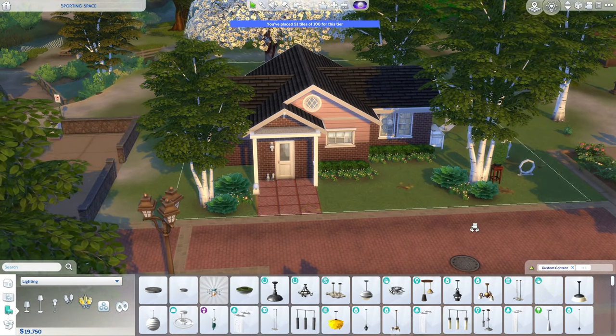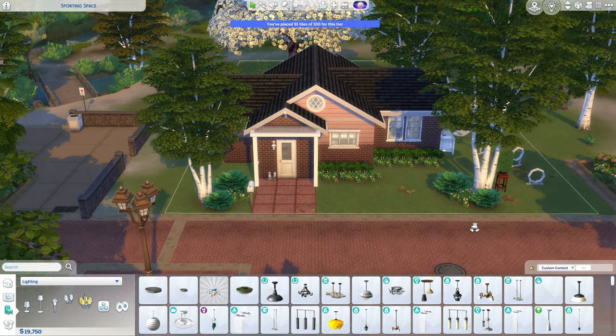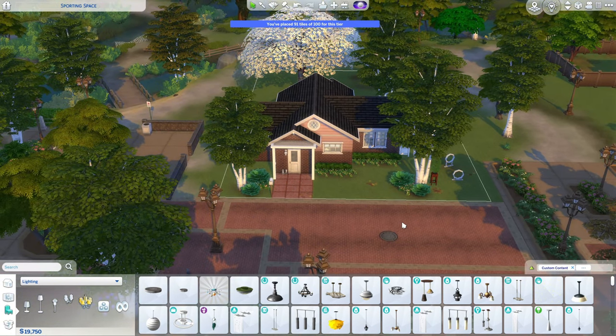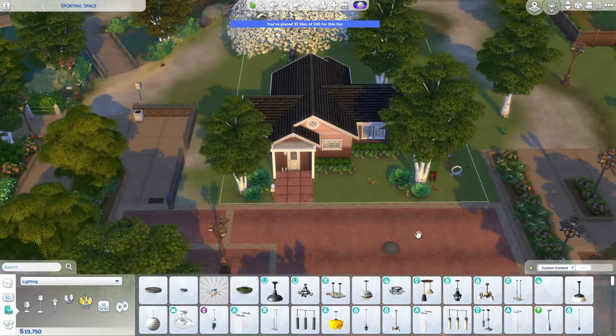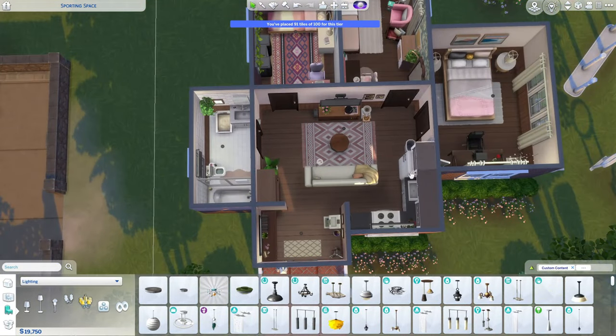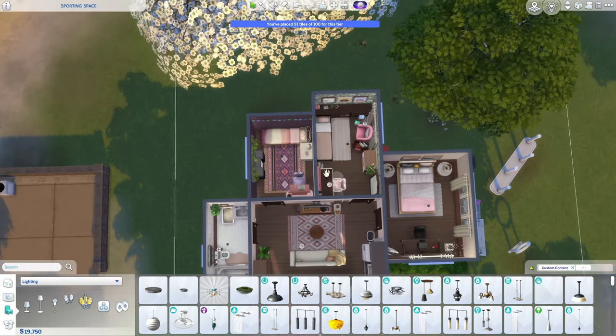Hi everyone, welcome to my YouTube channel. Today in The Sims 4, I decided I wanted to remake this house. If you're unaware, this is for my ABC legacy challenge — this is the founder's home. She unfortunately passed away, and now her daughter Gracie, Tasha, a horse, and a cat are living here. So I decided we need to start fresh and actually bulldoze the slot and start over.